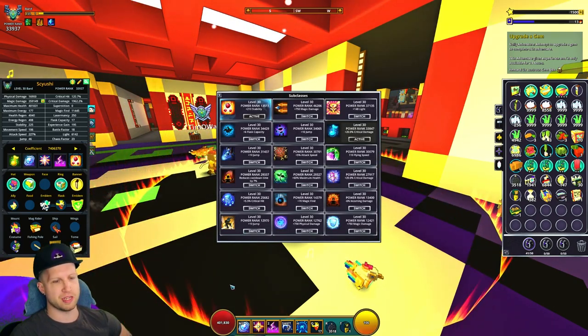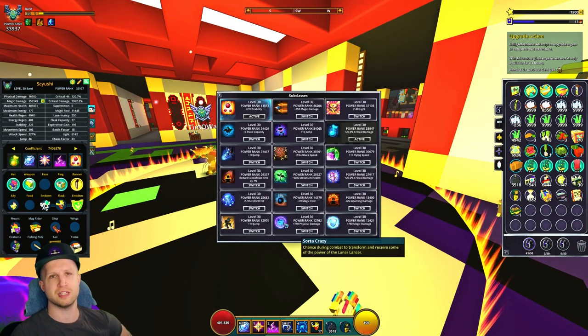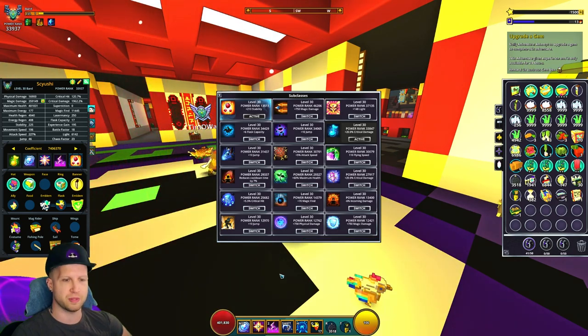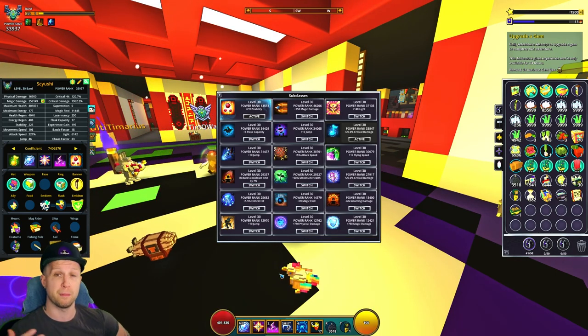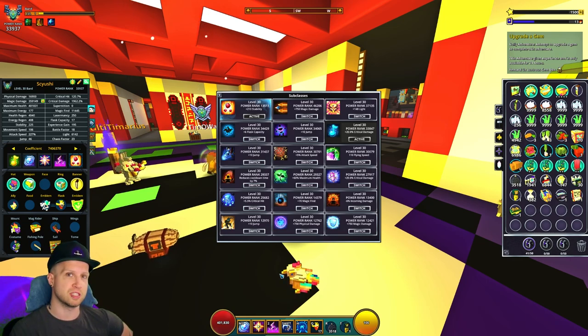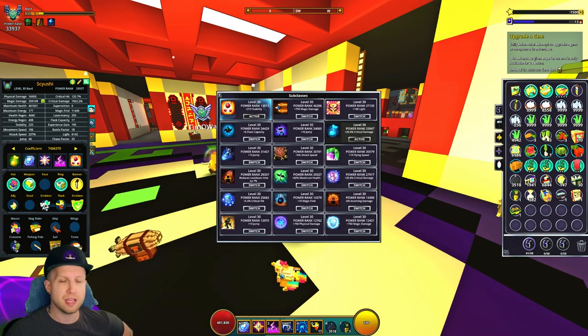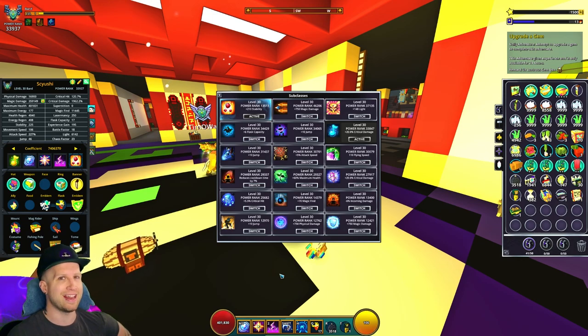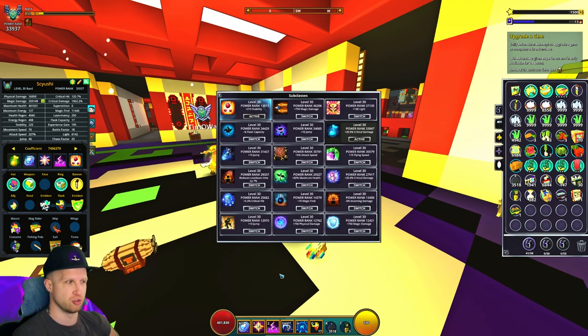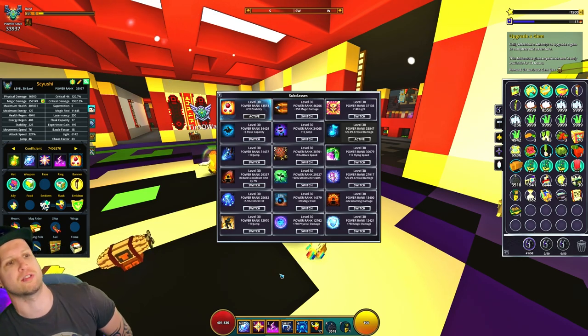First and foremost, what are we going to do for the subclass ability? Lunacy is probably going to end up being your best bet — you go big and get more movement speed, which is nice because primarily you're going to be using this character for a movement speed build, maybe in delves. It's not necessarily a great boss killer, but it's not bad either — just not as good as a lot of other characters.